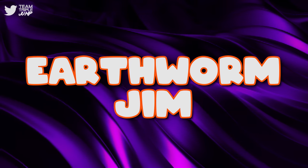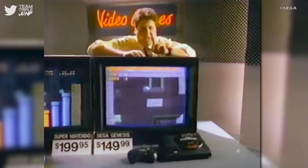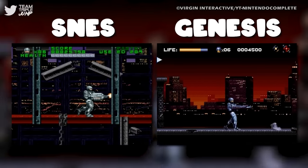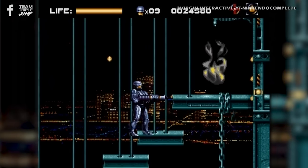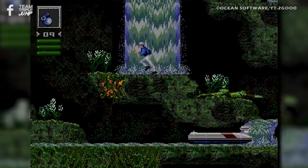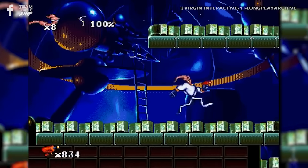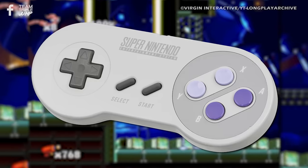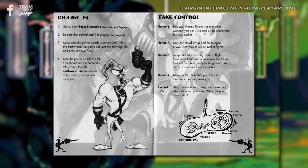Number 1: Earthworm Jim. The console war between the Sega Genesis and the SNES was a wild time, and the fighting didn't stop even when games were released for both systems, as it was common for one version or another to be seen as a superior product. It was easier to favour development on one console over its competitor, and different specs between the two meant that something would have to be cut or altered in the porting process. Take Earthworm Jim, for example: most of the game was built for the Genesis first, and since the Genesis controller only has three face buttons, one of the SNES's four face buttons went unused. The game's manual acknowledges this fact by claiming that the X button turns on Mrs. Schultz's porch light in Germany.